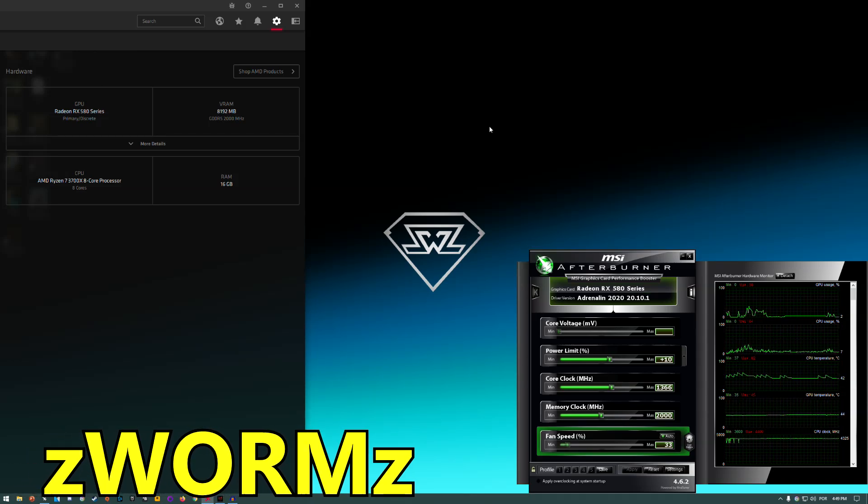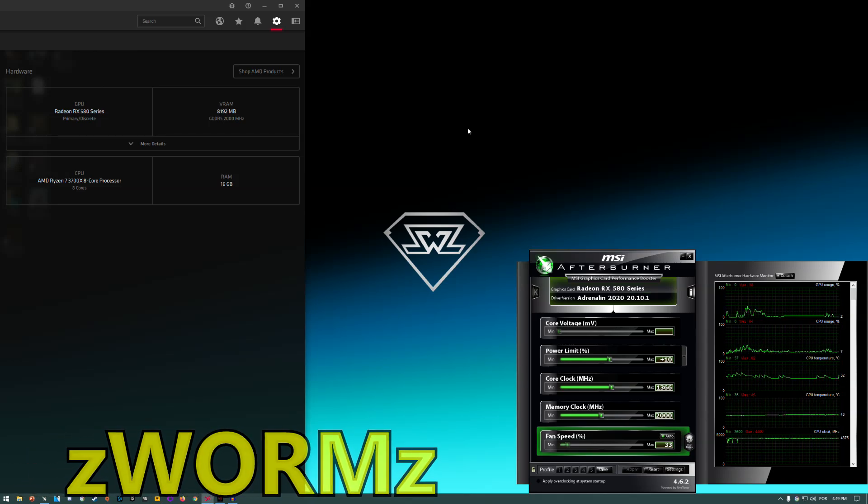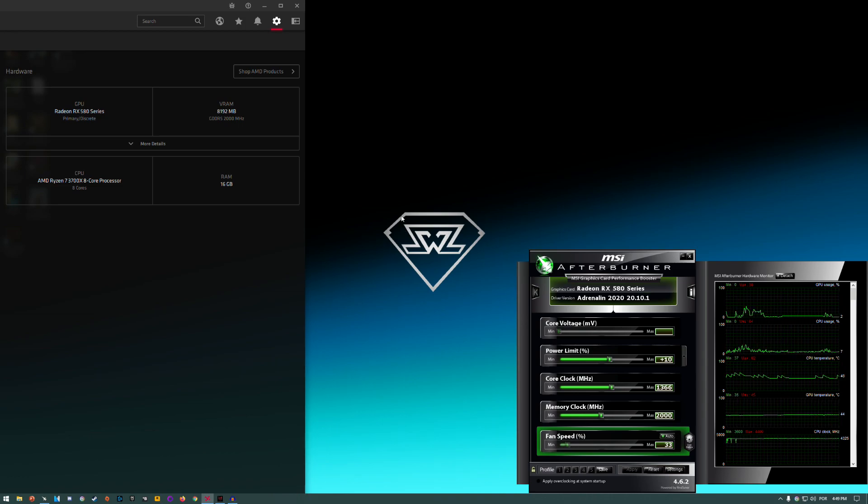Hello guys, Crisp here and welcome back to another video. Today I'm gonna be testing the RX 580 in Watch Dogs Legion. This is the 8GB model. I am running it with a Ryzen 7 3700X and 16GB of RAM. I've got 16GB of 3200MHz CL14, running the latest AMD drivers version 20.10.1, and this is the XFX GTS version of the card.